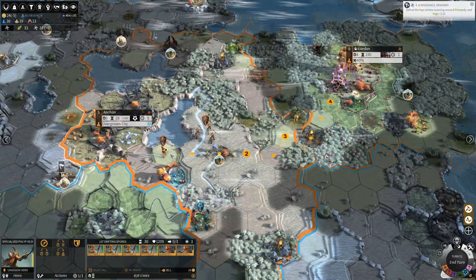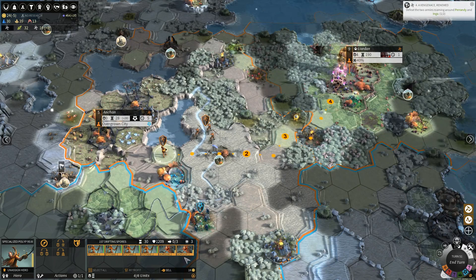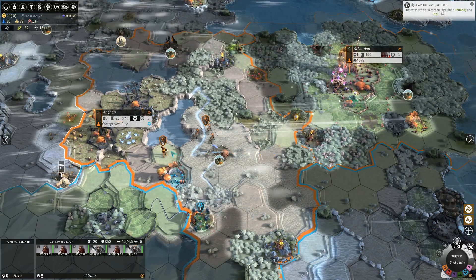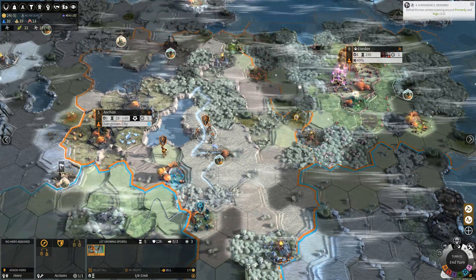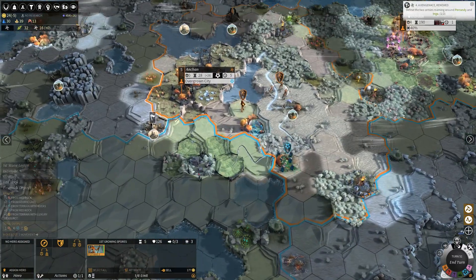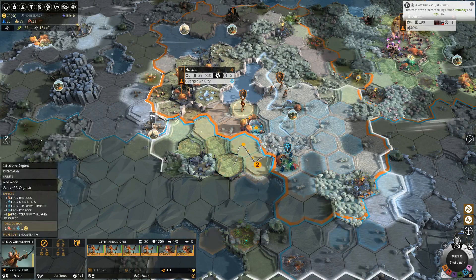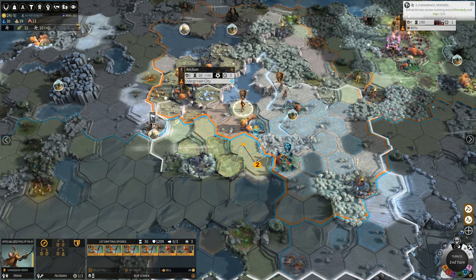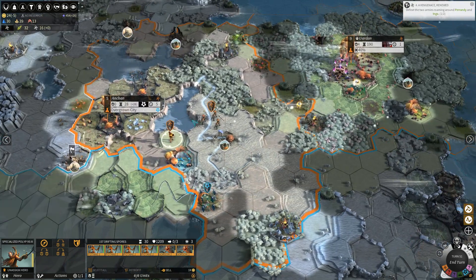Yeah, these guys just are not moving at all. Our health regen is pretty good. We could just attack them next turn if they don't actually come after us. At this distance, they'll get this city's garrison as reinforcement. Not sure if that's actually the best thing to do. I guess we'll see what they do with their movement next turn.